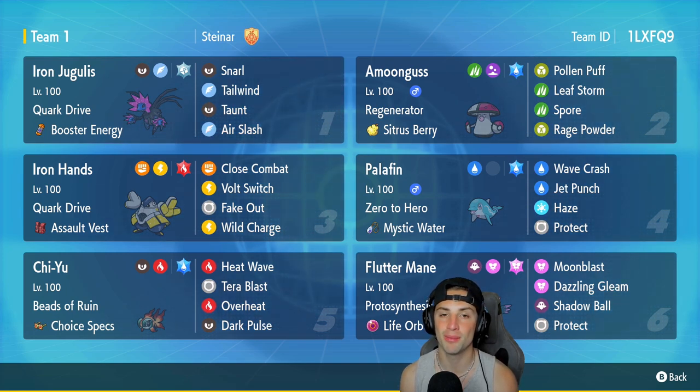In the third slot we got Iron Hands — everybody knows Iron Hands is an absolute tank and can hit like a truck on the physical attacking side. It has Quark Drive, Assault Vest, Close Combat, Full Switch, Fake Out, and Wild Charge. Fourth Pokemon is Palafin, which is just top tier in hero form, running Mystic Water, Wave Crash, Jet Punch, Haze, and Protect.